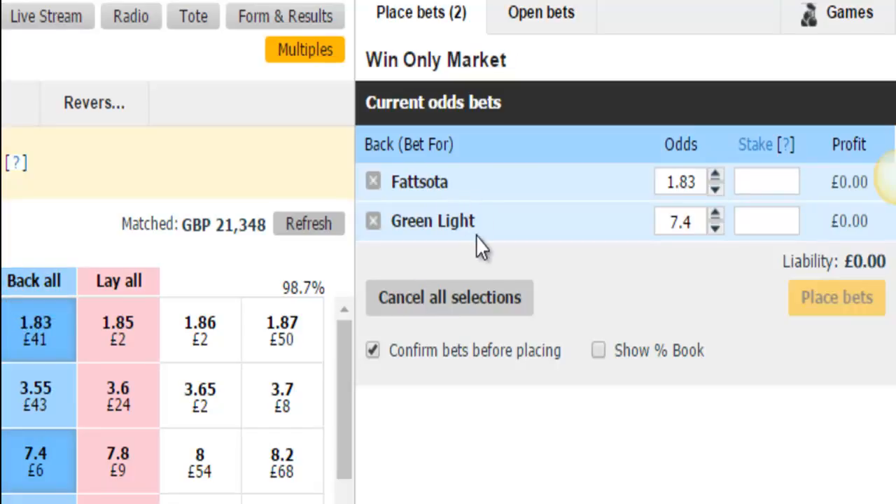The thing about Fat Sorter and Green Light — let me explain. I've been through three different sites I go to to do my research and to make sure everything is okay. These were the two that were going to be true bets, and they were everywhere I went. It was a perfect true bet. But when I came into Betfair, Green Light has gone out to 7 to 2. It was 7 to 4 just now, and it's moved from second favourite to third favourite.